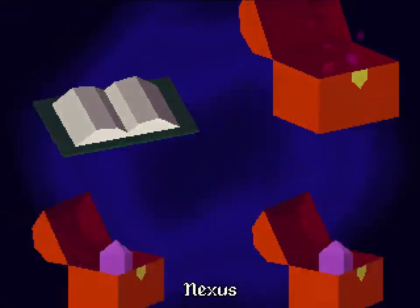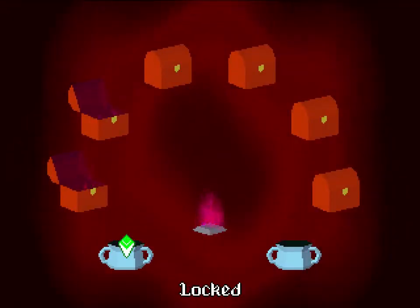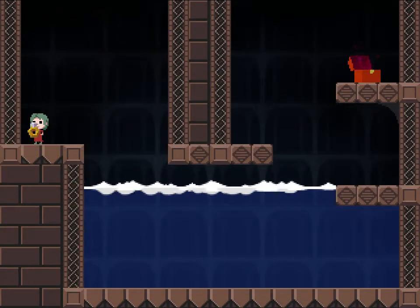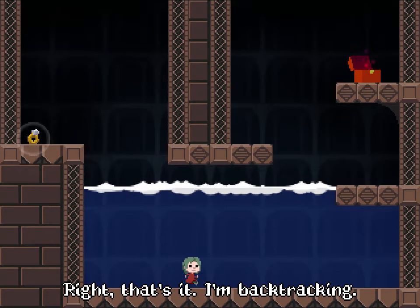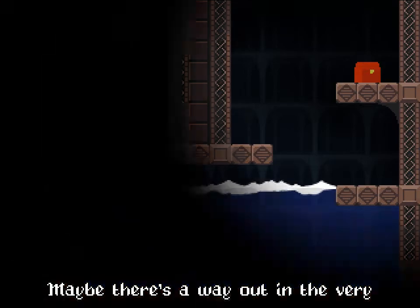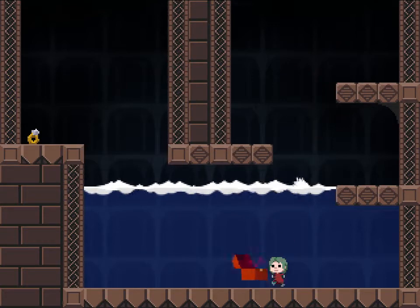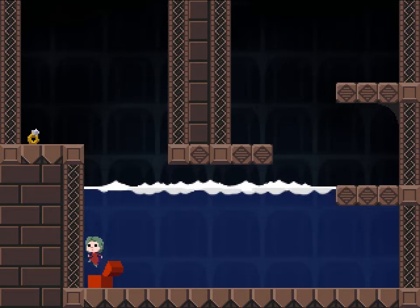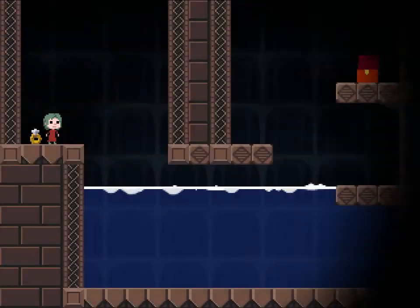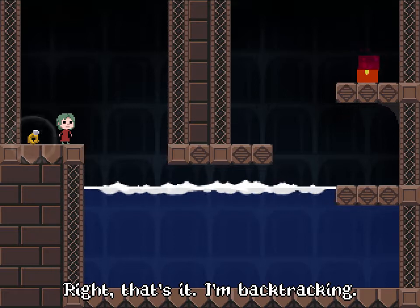Let's leave this one again and check out the Nexus — just gives direct access to worlds I've already unlocked. Flood, drain, basin, repeat. I think I've actually seen the gimmick necessary here: if you put the entire chest in water, it floods the inside. Let's go back in because I didn't let the ring finish. It's flooded — that's it. I'm backtracking. Nothing in life should be this complicated. Maybe there's a way out in the very first room which I missed.